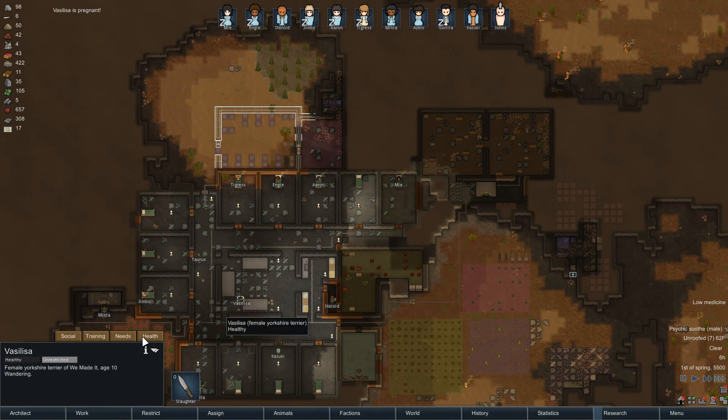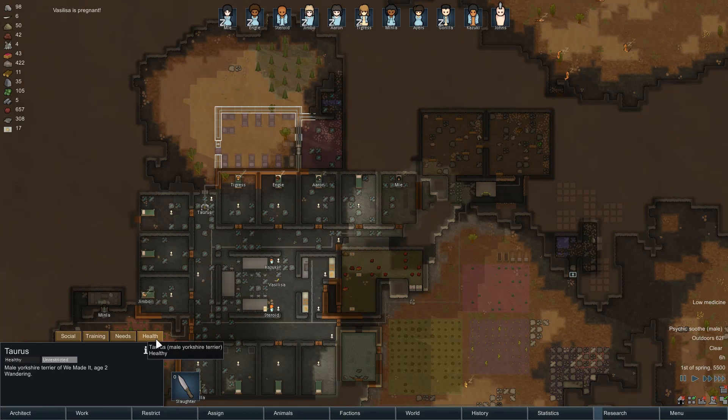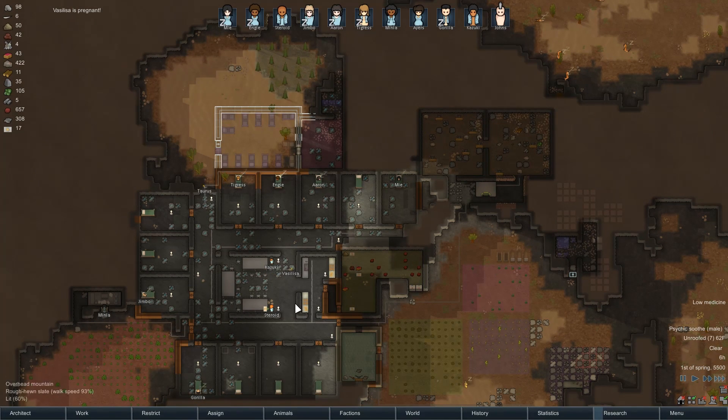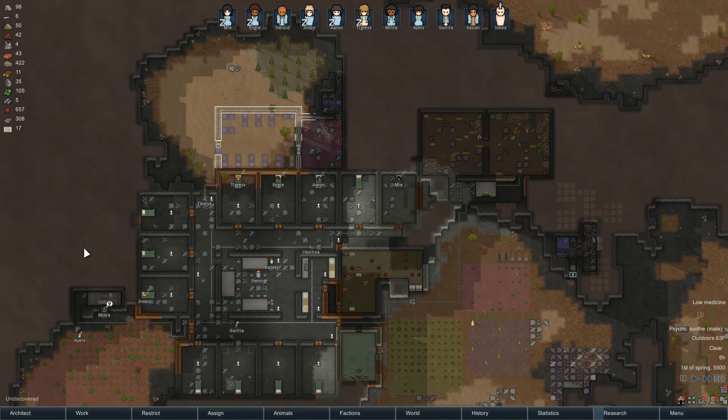Valissa is pregnant — it's one of the dogs, right? It says she's pregnant. That one's a male. So I might have puppies. You are a boomerat — just don't go boom in my area, please.